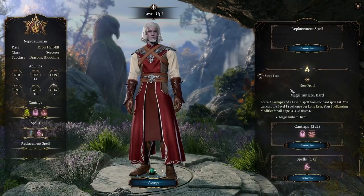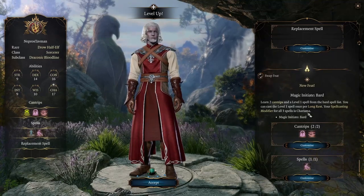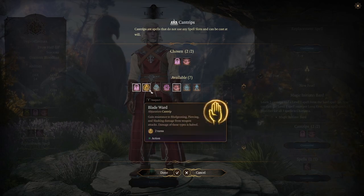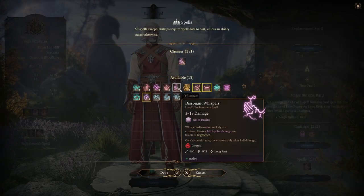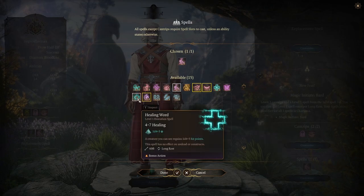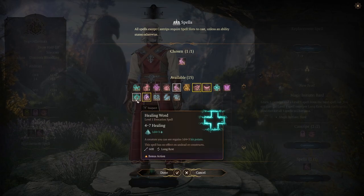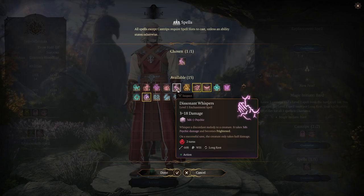For the feat or ability score improvement, they said go for Magic Initiate: Bard. Our spellcasting modifier for Bard spells is Charisma, which links up with the Sorcerer. For the Cantrips, the decision was Vicious Mockery and either Blade Ward or Friends — Blade Ward if we'd picked Extended Spell, but since I didn't, I've gone with Friends. We can twin Vicious Mockery. The spell — cast once per long rest — is Dissonant Whispers, because it is a solid extra spell for Twinned Sorcery. Other options could include Cure Wounds or Healing Word, but we're going with Dissonant Whispers as it helps with both battlefield control and damage.